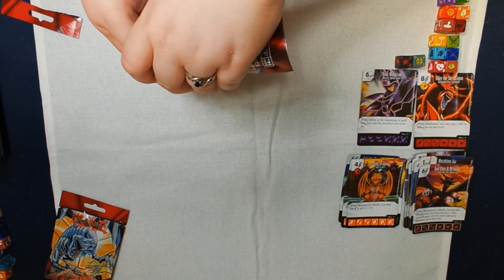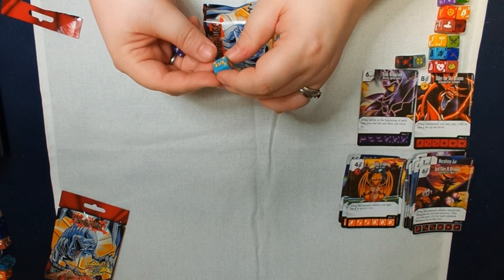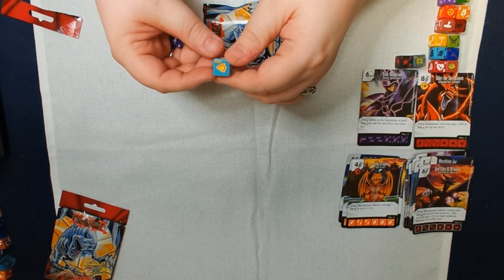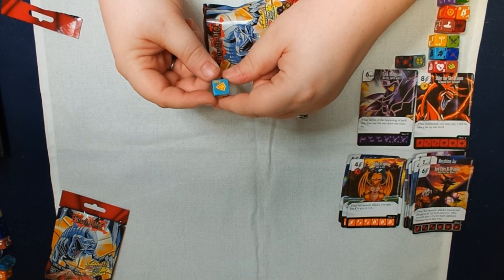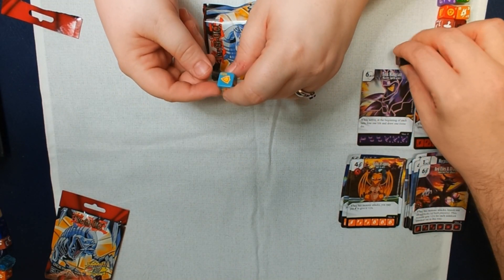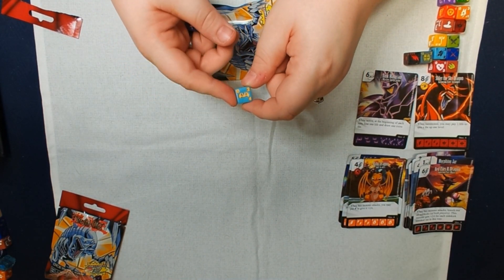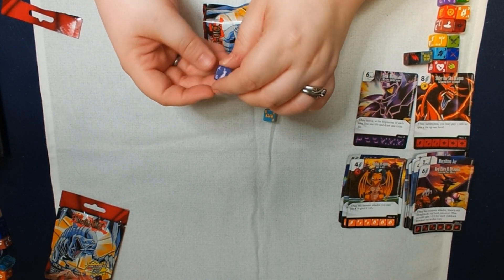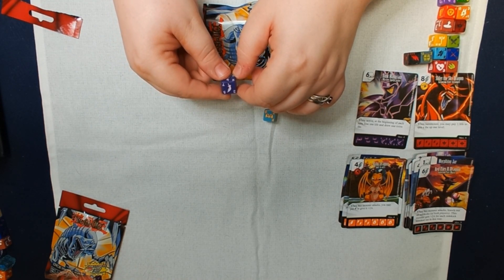I have LittleKuriboh's Leather Pants song in my head. Seriously — if you have never looked up the LittleKuriboh Yu-Gi-Oh! Abridged... Why does this have a 095 on it? A lot of these dice actually had their numbers on them — I just did not notice. But this appears to be another Mystic Elf. And then I think this was Buster Blader — I believe so.